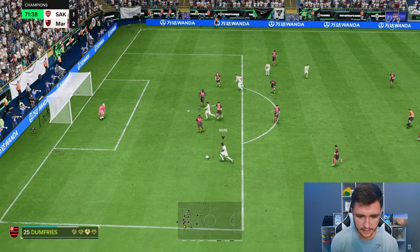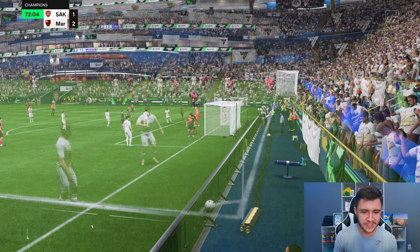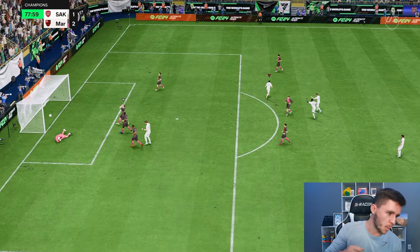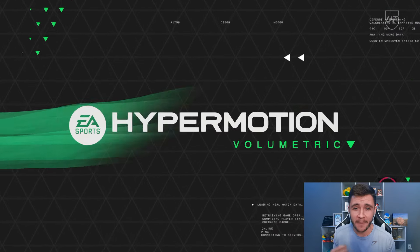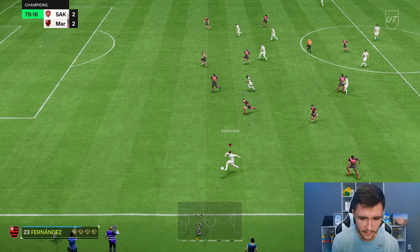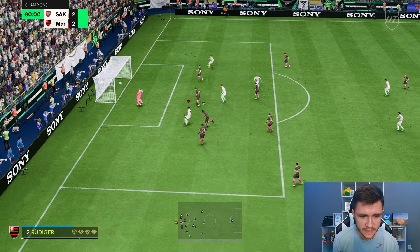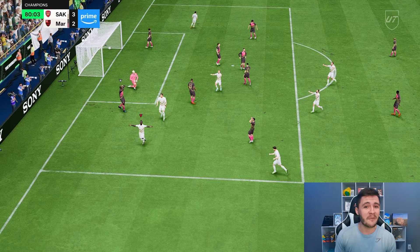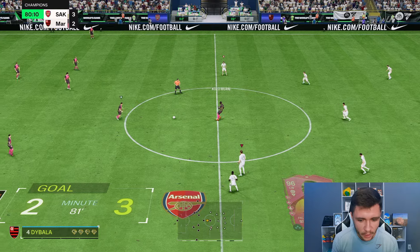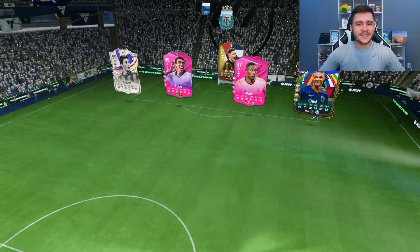His first touch has been incredible so far, and paired with the acceleration boost from the Quick Step play style plus it's very effective. Mane with a little reverse elastico using the five-star weak foot. Mane passes straight to Puskas, ball roll finesse shot — we needed that! The passing is a little inconsistent but he can definitely create chances. Mane with good left-stick dribbling, through to Vela near post — the finishing in and around the box has been quite consistent, great finish. His attacking positioning picks up really good pockets of space.